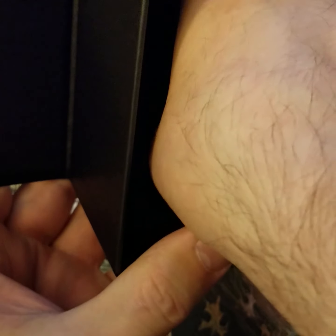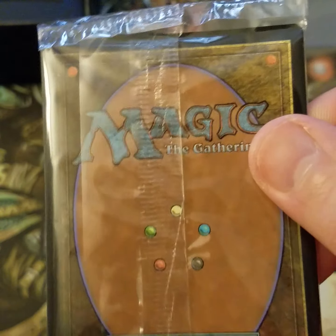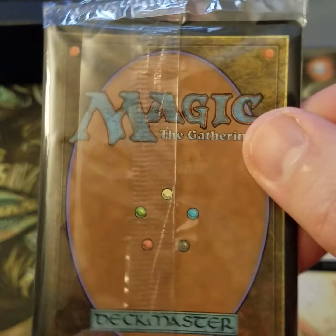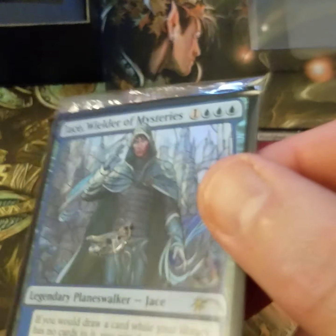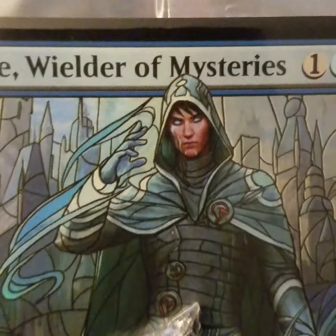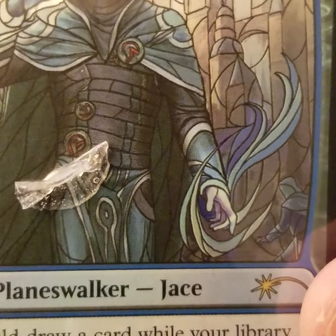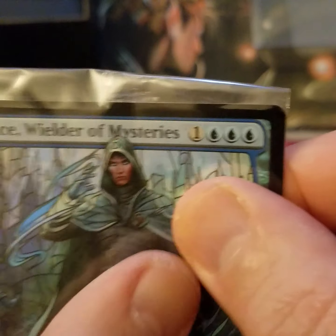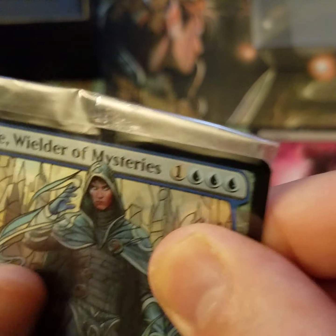And for our special card — any takers? Liliana or Ugin, right? Okay, here we go — Jace, Wielder of Mysteries! Look at that stained glass artwork with all the buildings in the background, and then of course the little sticky tab — let's get that off of there.